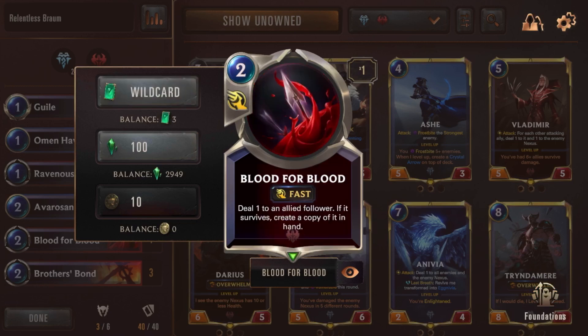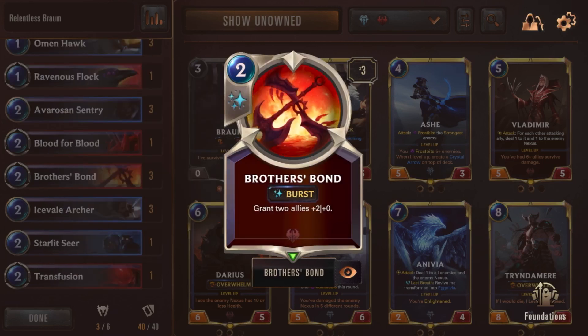The next card I put in was Blood for Blood. The reason I have this card is because we have units in here who can tank at least one hit, and then I can create copies of them. That's really good because it gives me assurance that I'll have units to play if I don't have a Braum early on — it's just to help more in the early game while I'm still waiting to pull a Braum.